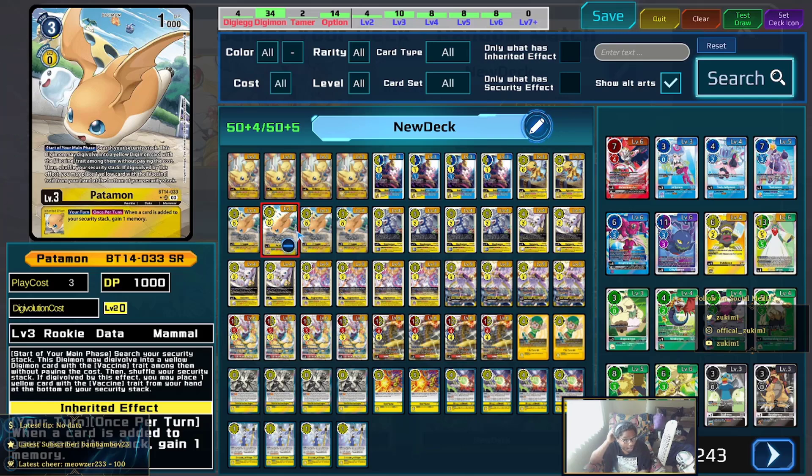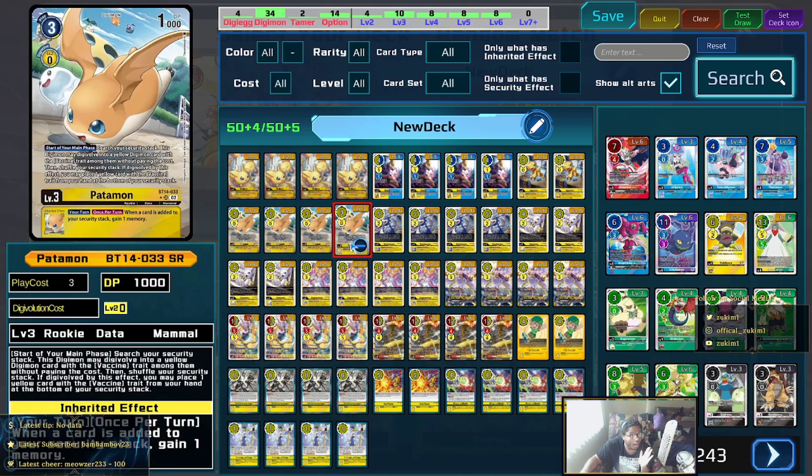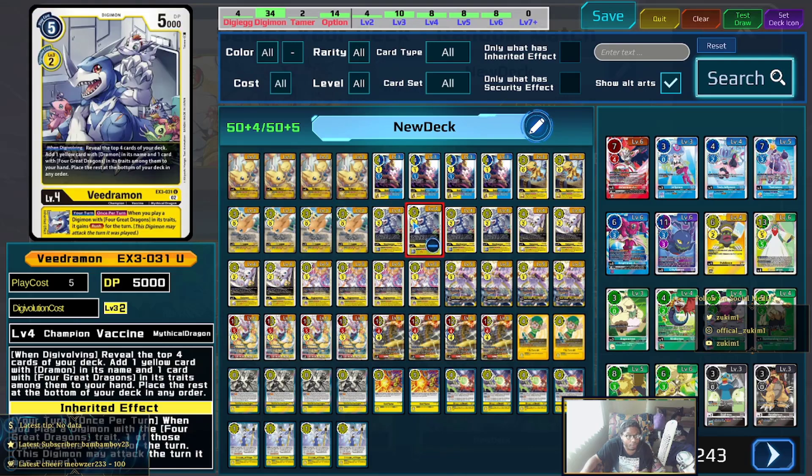Next we're talking about Patamon. Patamon is obviously the enabler for any type of vaccine build — if you're running a vaccine deck you're almost forced to always have it, because the card is just insanely good. Being able to get free evos and then resetting your security to trigger off your Messengers of Peace on the following turn is really really powerful, and it enables a lot of plays, especially in this deck.